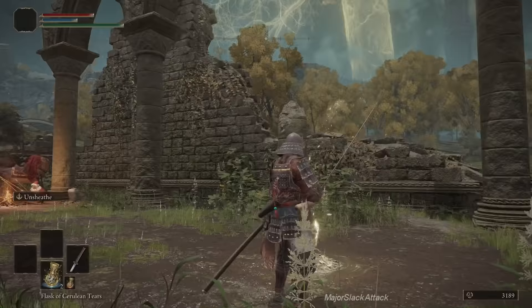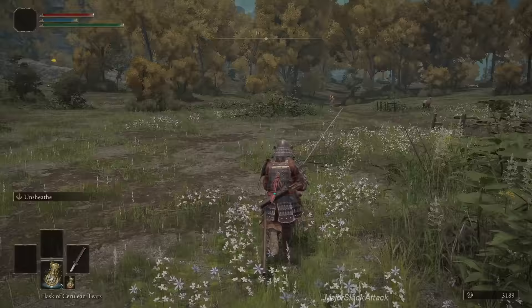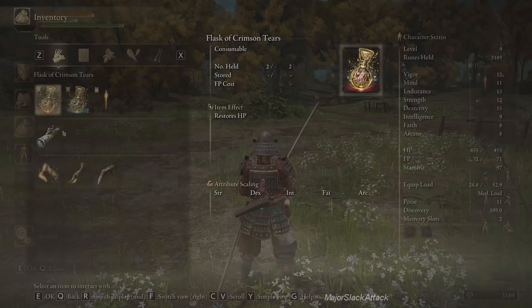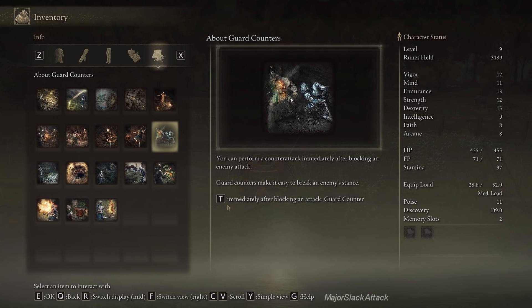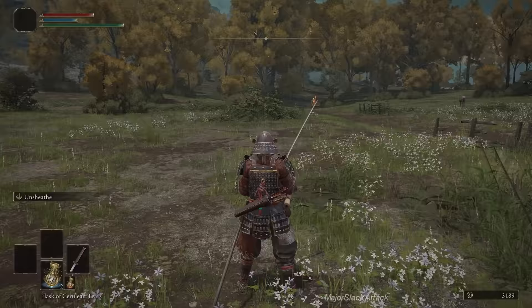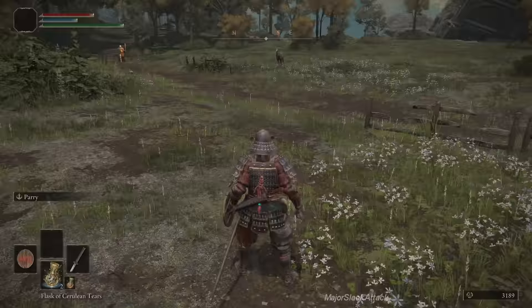There's a soldier up ahead. Here's something I don't see anybody using — guard counter. You perform a counterattack immediately after blocking an enemy attack. Guard counters make it easy to break an enemy stance. If I say do a guard counter, you need a shield. We're going to go with our shield and use guard counters on all these guys if we can't get a backstab. Get right up close, do an attack — that's a critical hit backstab.